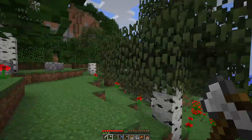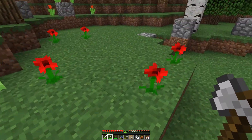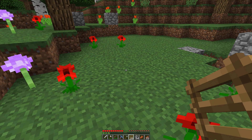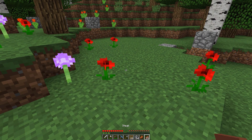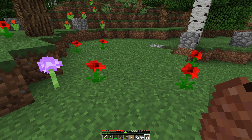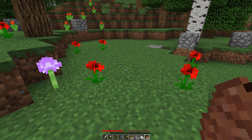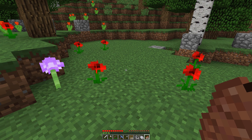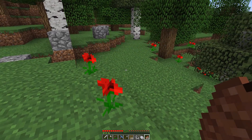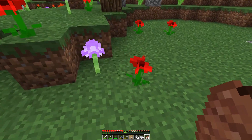There we go. This might be a good area to test and I've had a look at the wiki — it seems there are some types of flowers we can grab. Those flowers are dandelions, poppies, allium, azure bluet, oxeye daisy, and then we have four types of tulips: red, orange, white, and pink tulips.